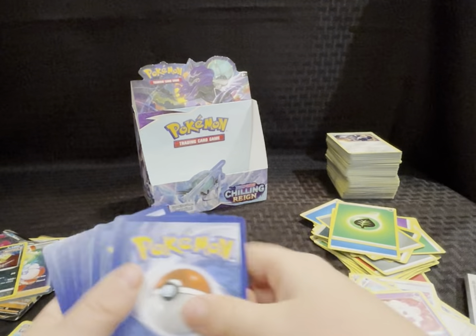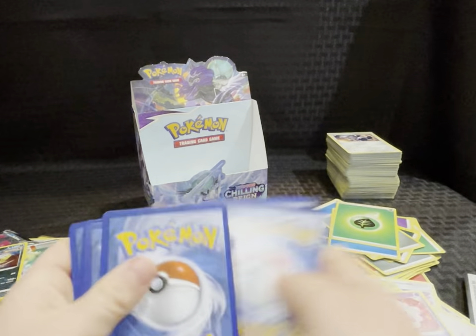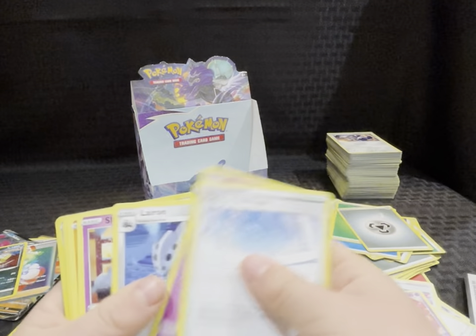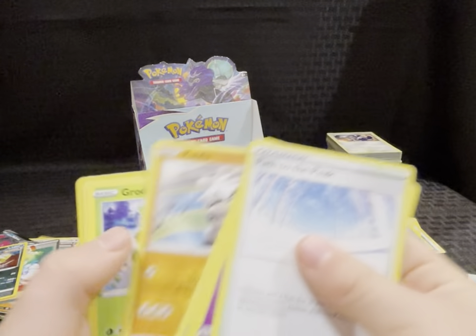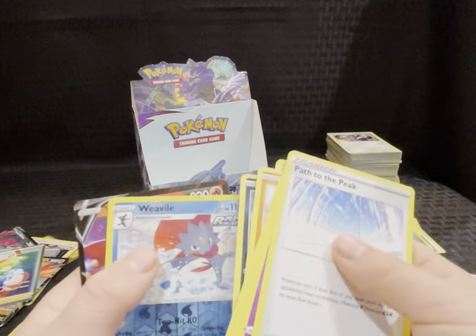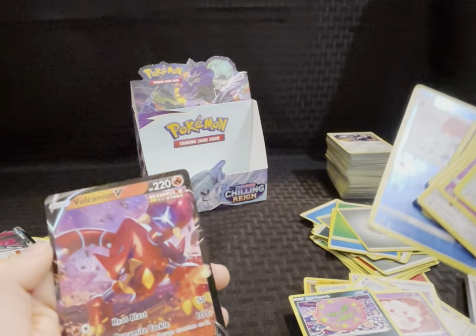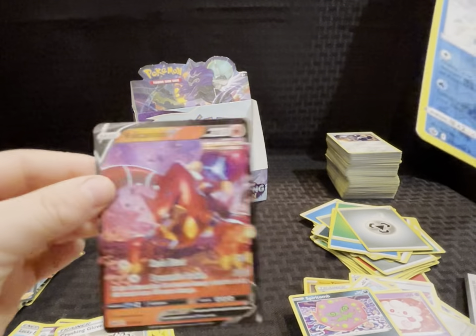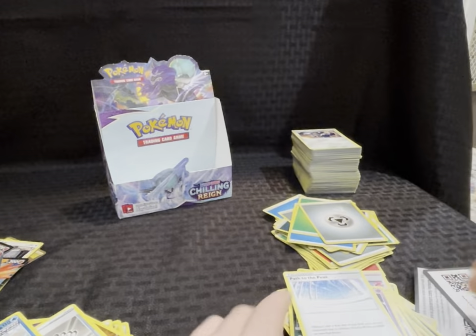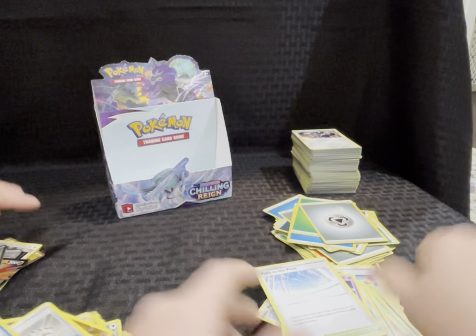Next pack — code card. Energy, Path to Peak, Pattern, Lairon, Shelbit, Kubfu, Rookidee, Sneasel, Venipede, reverse holo, Weavile, and Volcanion V. Nice — it's better than most cards I've been getting.